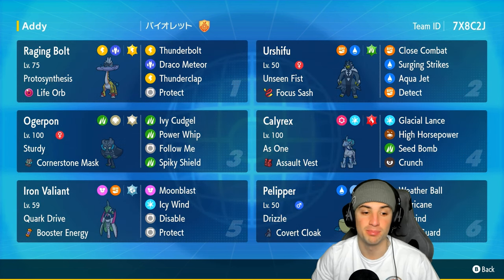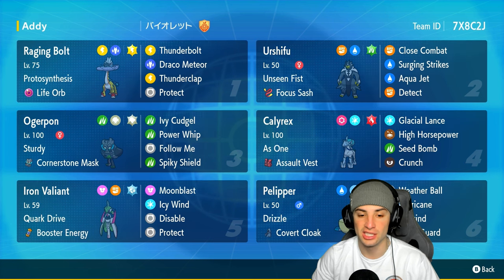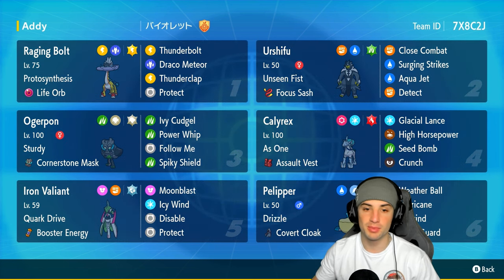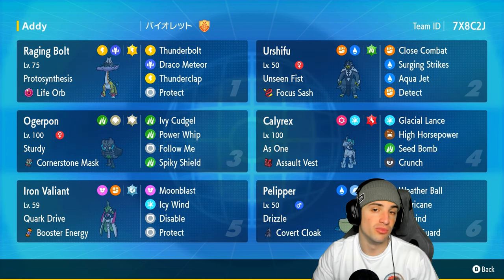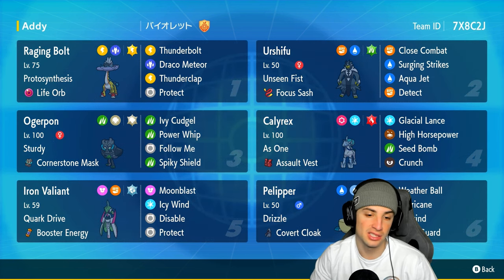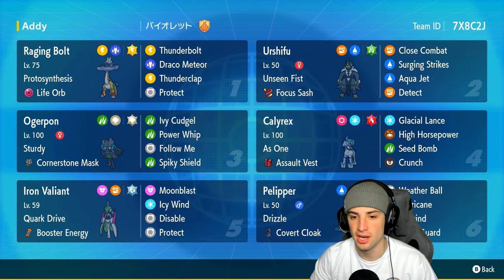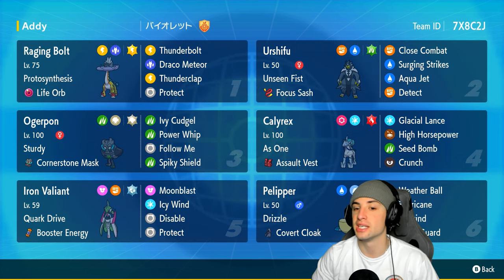Let's go in a little more depth into Iron Valiant's build. It's got Covert Cloak and Booster Energy, rocking Moonblast, Icy Wind, Disable, and Protect. I really like this build — you've got speed control, you've got Disable which could be a clutch move, and last but not least Moonblast for big-time STAB damage. Can't go wrong with Iron Valiant.